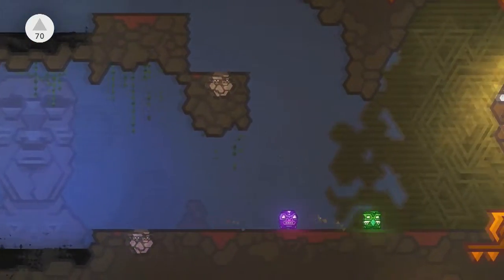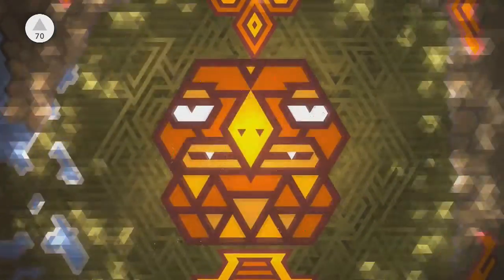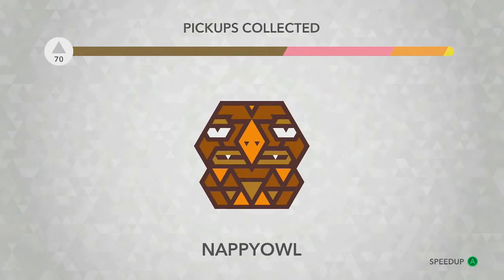And here comes the end of the level. That's all 70 items collected — you'll see that on the top left. Absolutely no deaths. That'll take me up to gold.